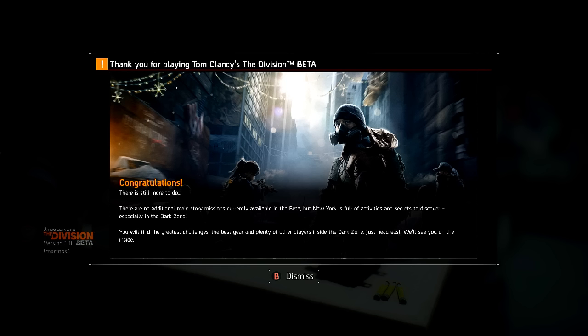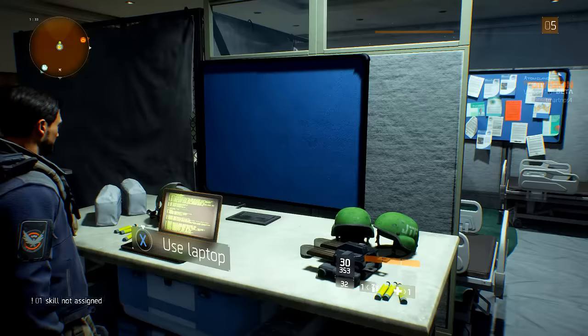There are no additional main story missions currently available in the beta, but New York is full of activities and secrets to discover, especially in the dark zone. You'll find the greatest challenges, the best gear, and plenty of other players inside the dark zone. Just head east — we'll see you on the inside.